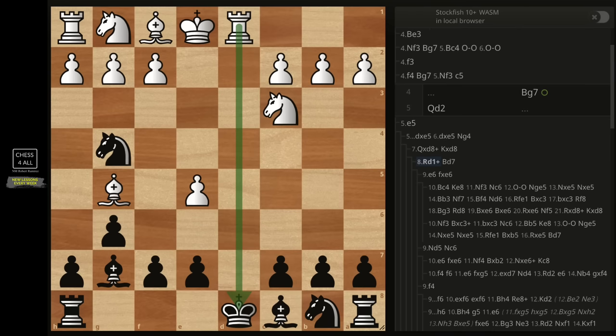After b5, they could do knight f3, e5, or a3. If they did knight f3 — the main line — we just go bishop g4 and then queen b6. Notice how we're putting pressure on the d4 pawn. If they're not careful, we're going to take on f3 followed by queen takes d4 with a check.